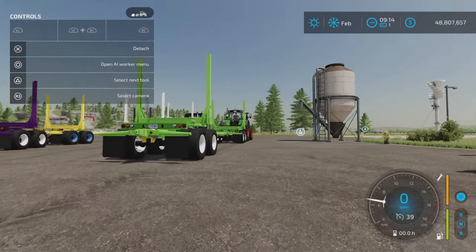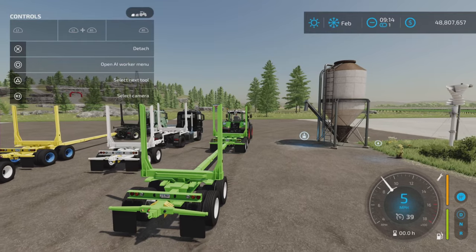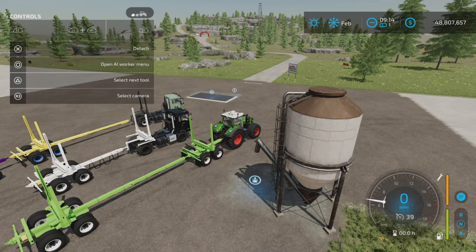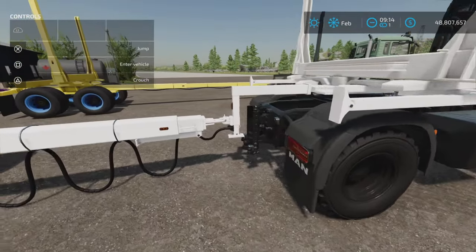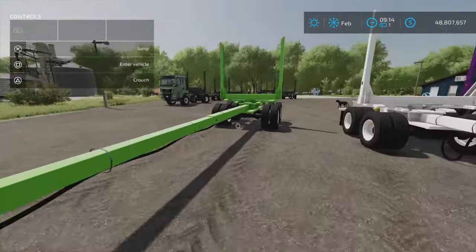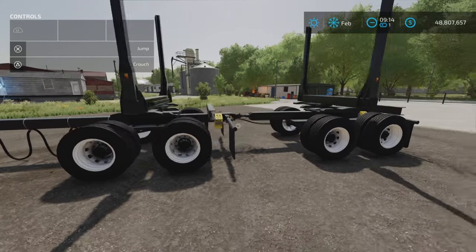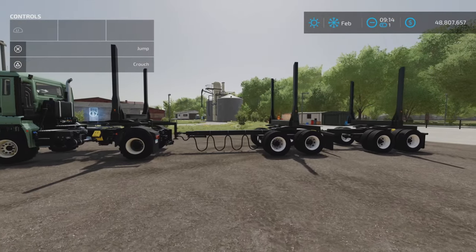They all have a hitch on the back piece. The dollies all have hitches, and the front piece also has a hitch, so you can hook them all up. You can even hook the front piece up to a dolly if you want a really short configuration.